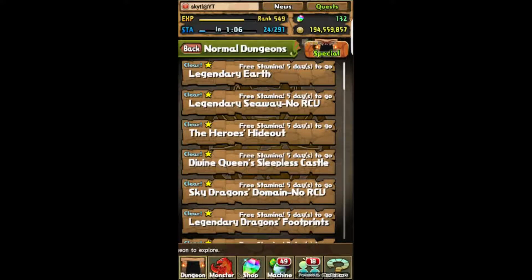Before we do that, some fun news is that normal dungeons are all free stamina, so a lot of people have been running Legendary Earth because there's king dragons and you get free exp.